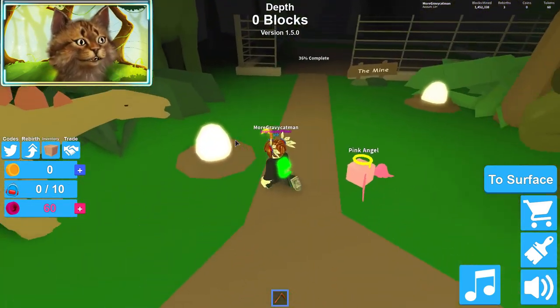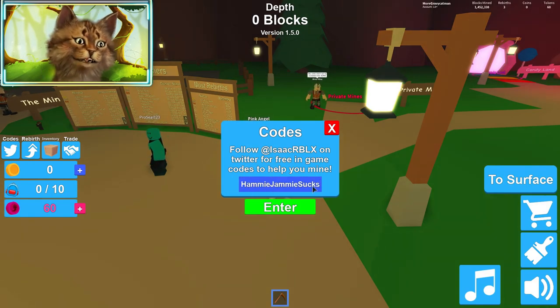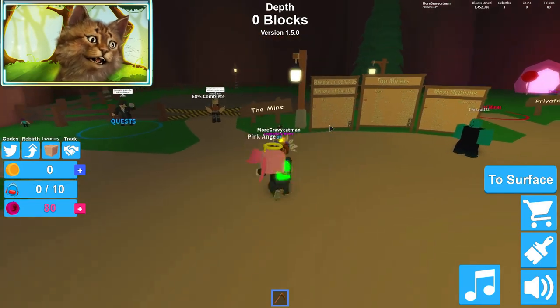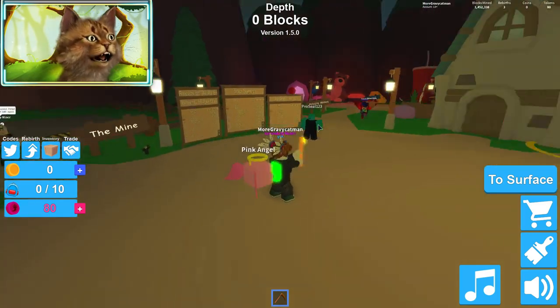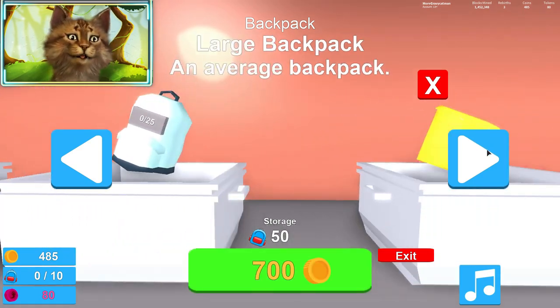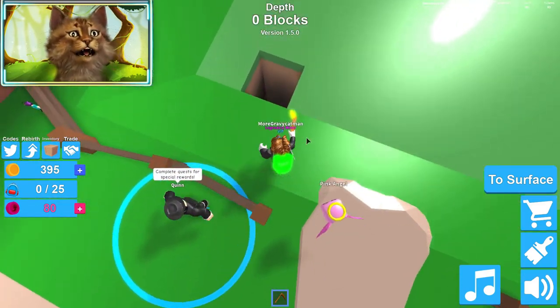The next code, guys, is a weird one — it's like 'hammy jammy sucks'. And that gives you 20 rebirth tokens, which is super cool because I don't think they've ever done rebirth tokens before. This might actually be the first time they've ever done something like that. I really need to join the group guys — if you guys want an OP backpack, join the group. It's 100% worth it.